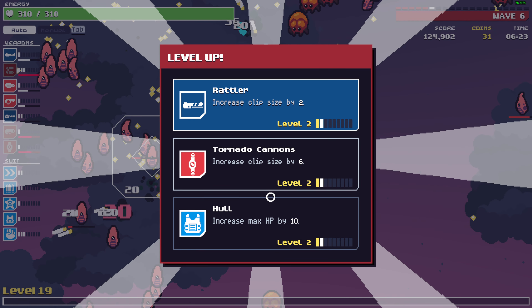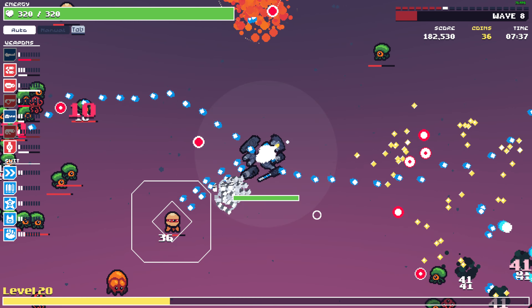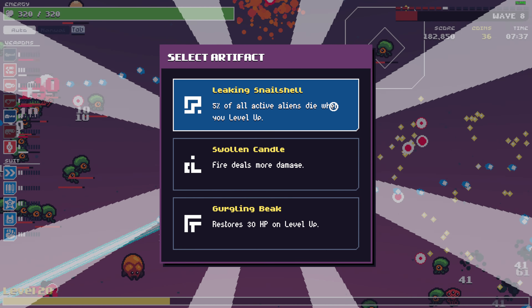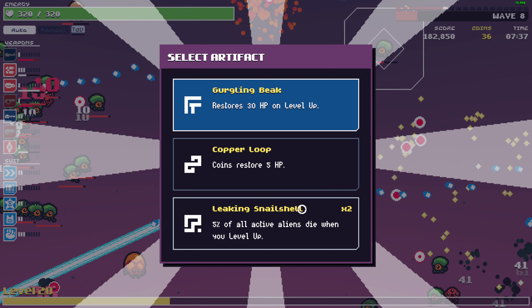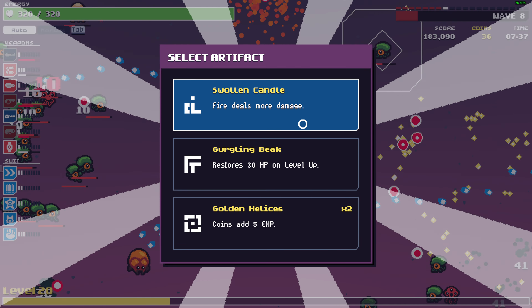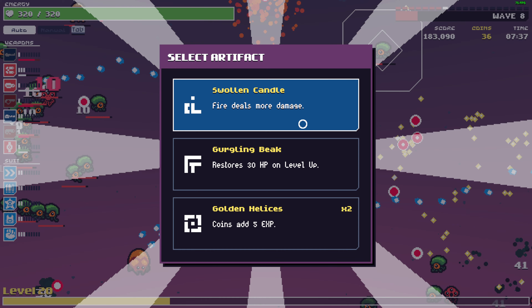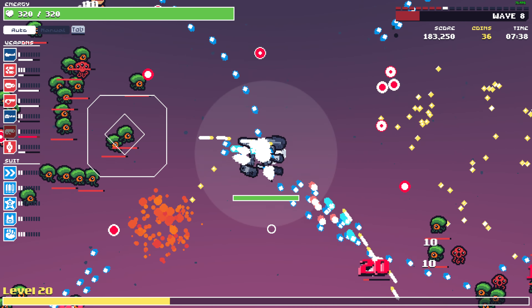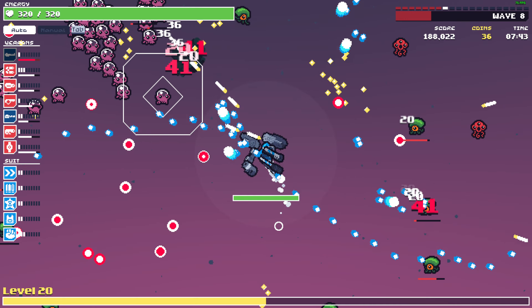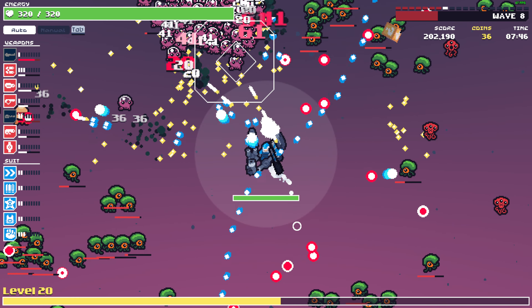Where is this thing? It's wave 8. Leaking shell is good, coins HP. I don't think we have fire damage — wait, we do have fire damage. I think the laser is doing fire damage.